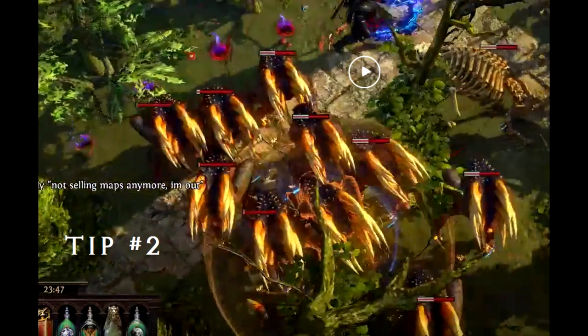If you're dying to porcupines, it's because they're using projectile attacks. You're probably running something like max spell suppression — you might want to up your armor or your evasion rating.